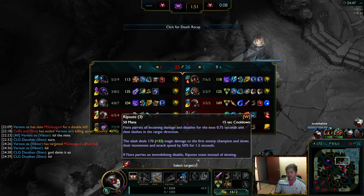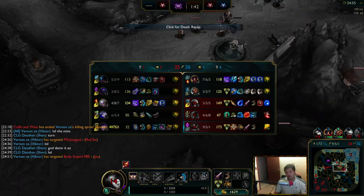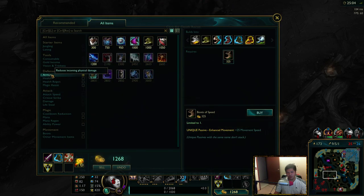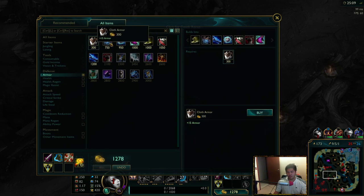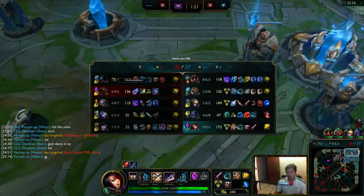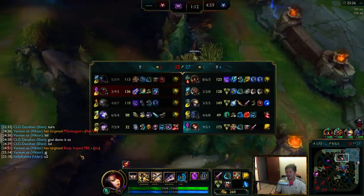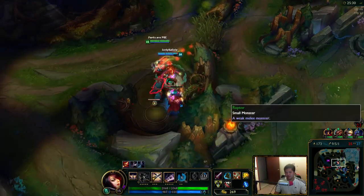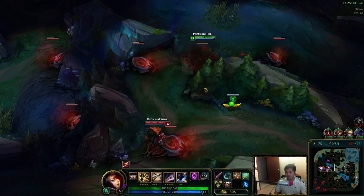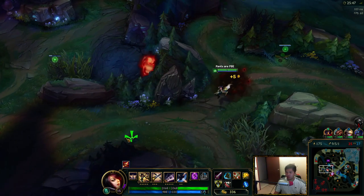I'm actually pretty sad because that W didn't do anything. It blocked some damage but not all of it. It also parries all incoming damage — it doesn't have to be in the direction facing you. I keep getting 1v1'd by him. But let's not be sad and build some armor, because that's basically what's doing damage to me. I think Randuin's is going to be good here. This Jax is just Blade of the Ruined King, not even a Triforce — holy fuck. That's what happens if you mess up your skill order. These Merc Treads are going to help. I think Randuin's is going to help too.